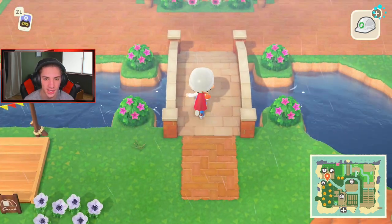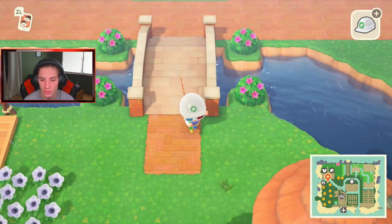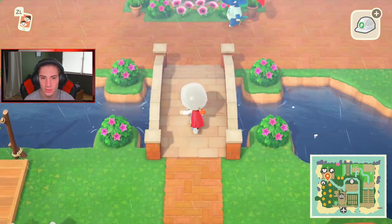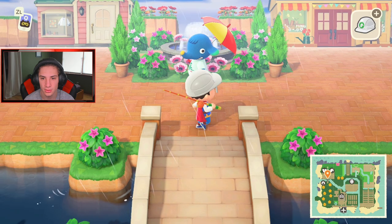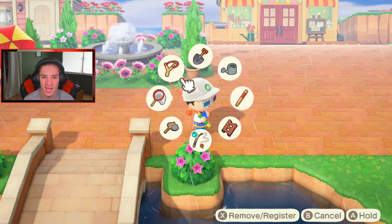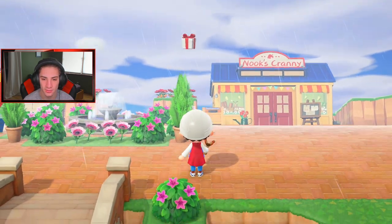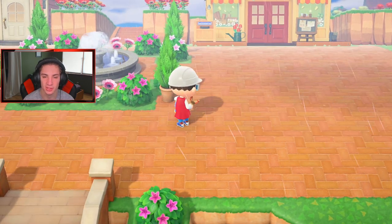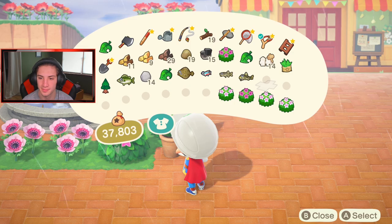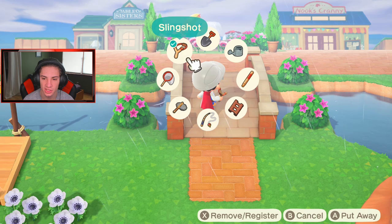Where's that balloon at? I can hear it. There it is - I had to look up in the sky. It's a red one so I think it's like a piece of clothing or something. I'll hit it from here - oh, that was an absolute snipe! MLG present! What we got? A simple kettle. Okay, maybe we'll use it. Let's go check the beaches one more time, make one more beach trip.